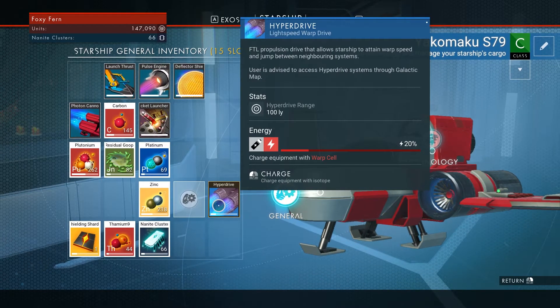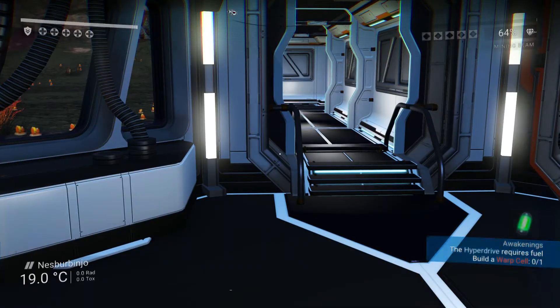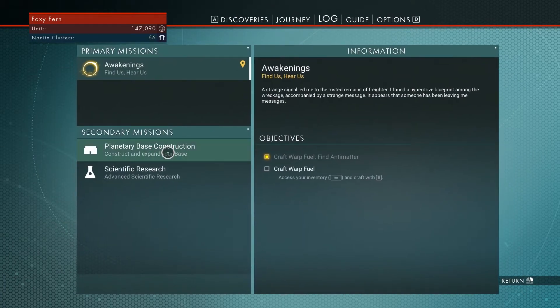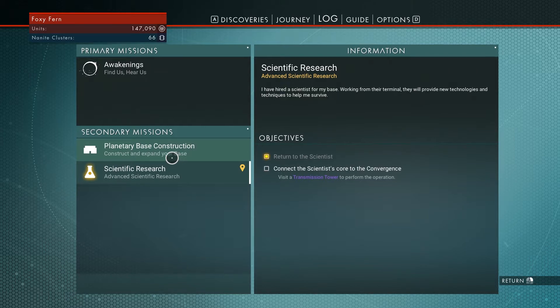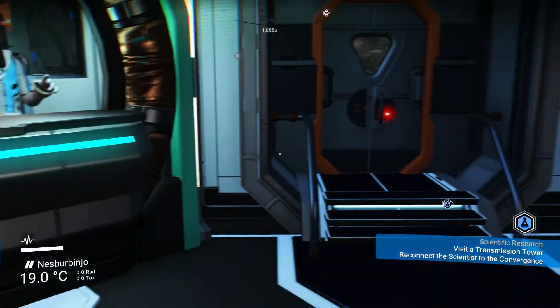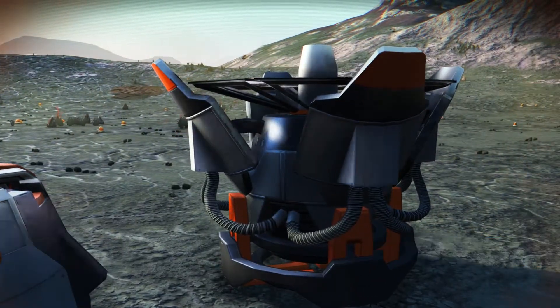We need like five warp cells for this. And we need to do something for our science station too — we want a voltaic cell. We also need to visit a transmission tower to connect the scientist core to the convergence.